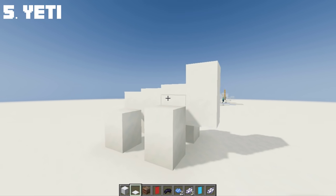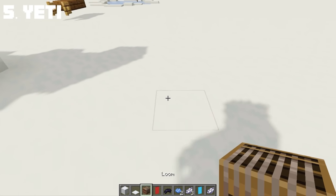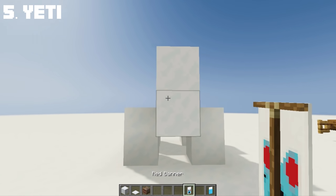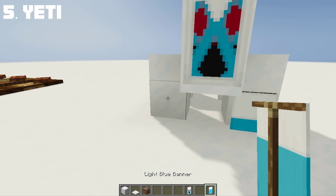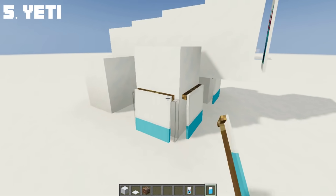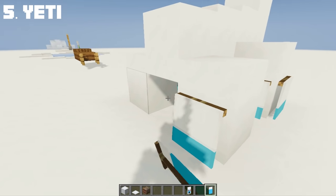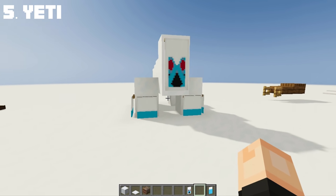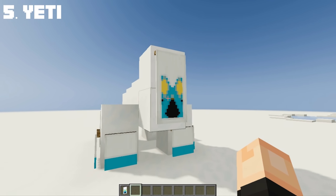Now let's do his facial features using banners — you can pause the video if needed. The other banner will be for his hands and feet. Now place the banners, and after all of that, you now have a yeti in Minecraft. You can also make the yeti's eyes yellow if you don't want red eyes.